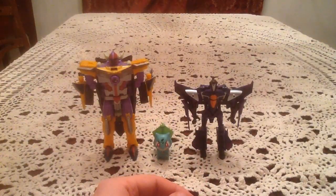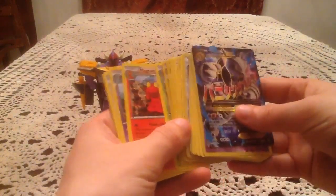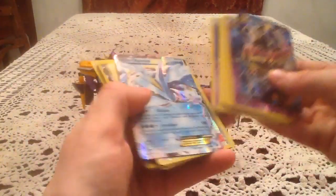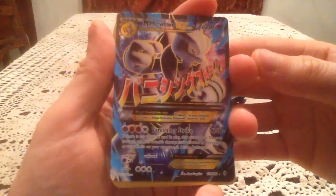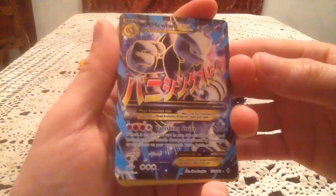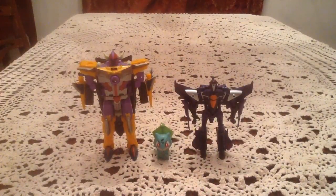Overall, this was a fantastic blister pack. The first pack had a Holo and a Rare Reverse with Blaziken and Flygon. The second pack gave us a Kyurem EX. And then the final pack had the star of the blister — a Mega Mewtwo X EX Full Art — which is fantastic. Thank you guys so much for watching. I hope you enjoyed the video. Stay tuned for more. Have a great day.